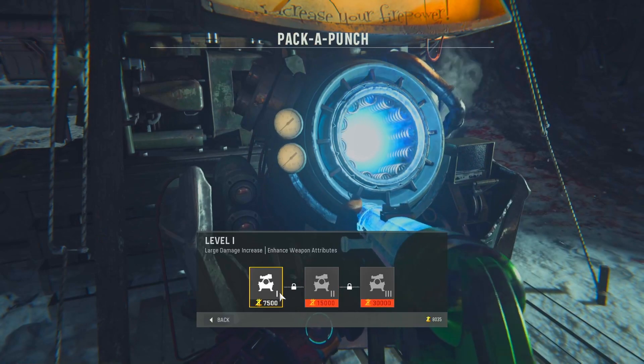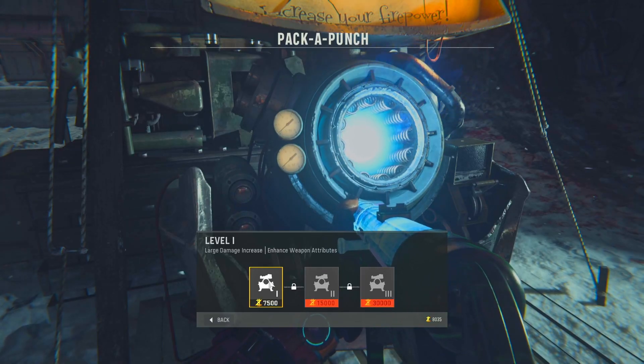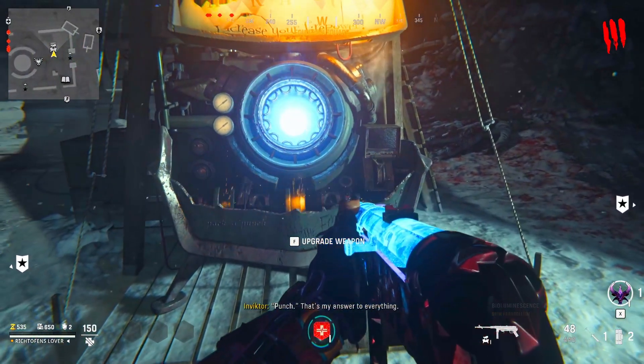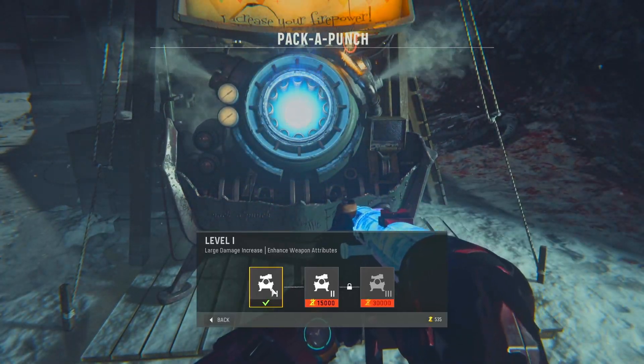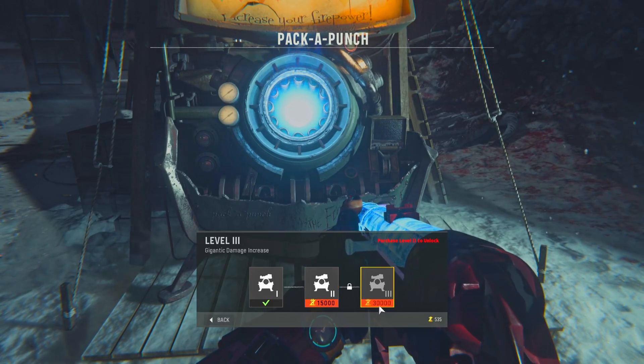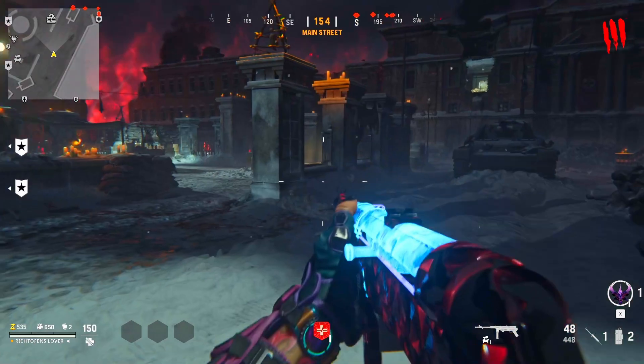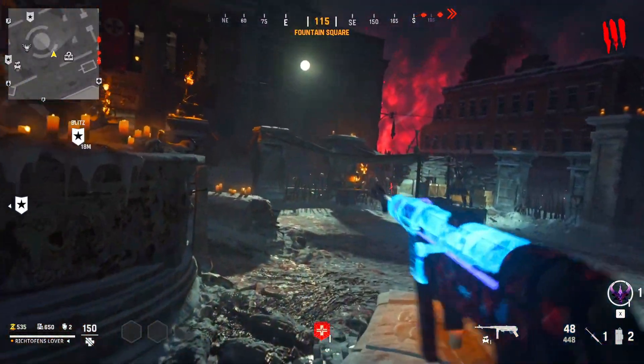This game has a pack-a-punch menu — oh wait, it's 7,500. I forgot about that. One of the big things people really hated about this is that they made it so the pack-a-punch costs extra money. It goes 7,500, then 15,000, and then 30,000. There is a pack-a-punch camo on this now, but this game did not launch with a pack-a-punch camo and people were not happy.